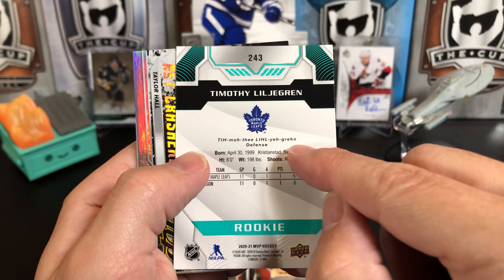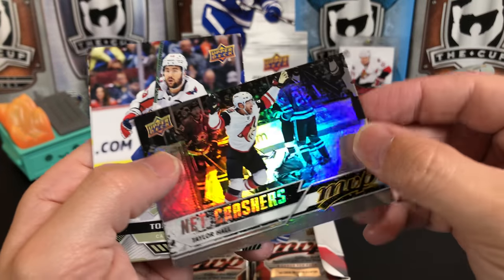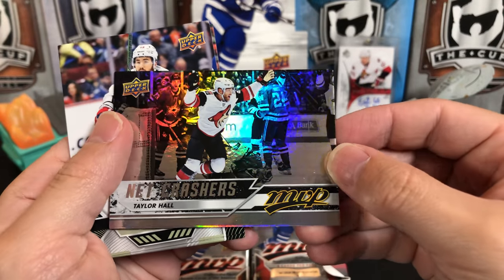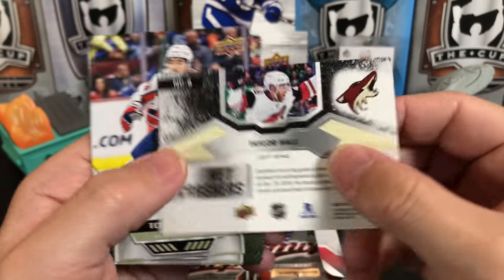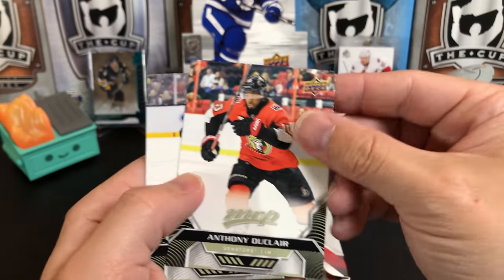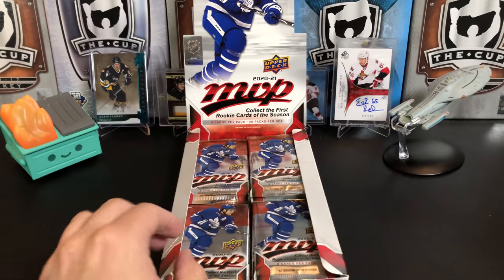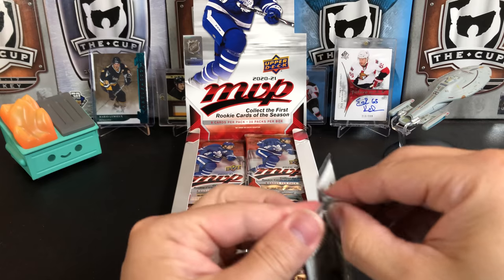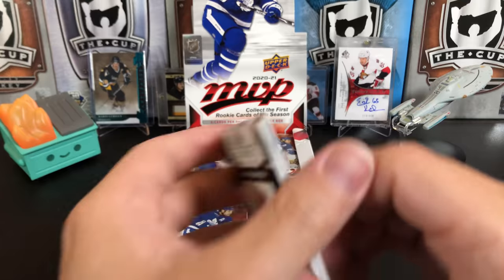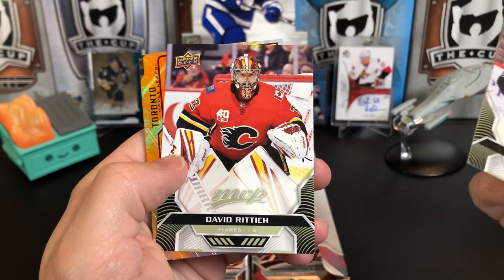Oscar Klefbom, Jonathan Marchessault, Kevin Labanc, and Timothy Liljegren for the Maple Leafs — actually it's Liljegren. We've got a Net Crashers of Taylor Hall. Looks like that's going to be one of the few cards he'll have in his Coyotes uniform, because it doesn't seem like he's going to re-sign with them. Anthony Duclair, Torrey Krug. Vander Koehn, Sean Couturier, David Rittich.